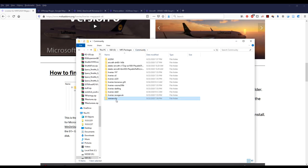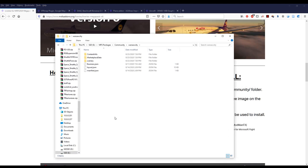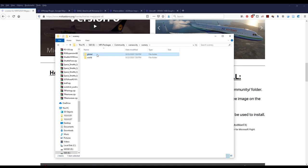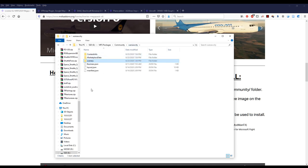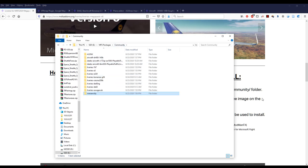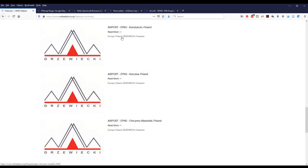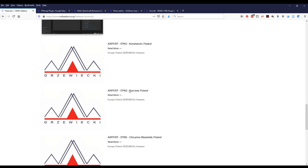Now this Warsaw City pack is freeware by another vendor — I can't pronounce the name, something like Drzewiecky. There are three airports added by this, so it's a scenery setup, and the subfolders look different from the liveries pack. These are the airports added under that Warsaw City folder, and you can get those as well.